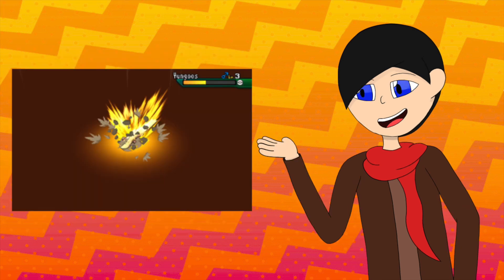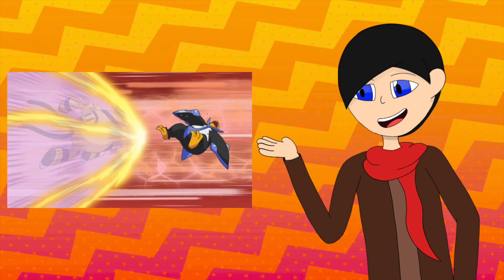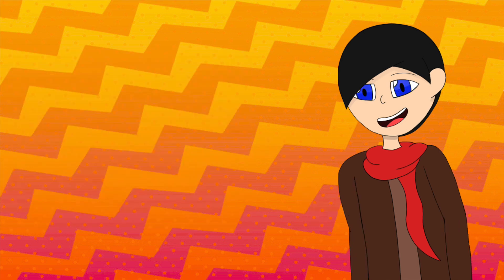For TMs, we have moves like Smackdown, Brick Break, Rock Slide, Low Sweep, Payback, Poison Jab, Giga Impact, and believe it or not, Surf. Hariyama is a good Fighting type Pokemon to have on your team, but it's not my ideal Fighting type to have.